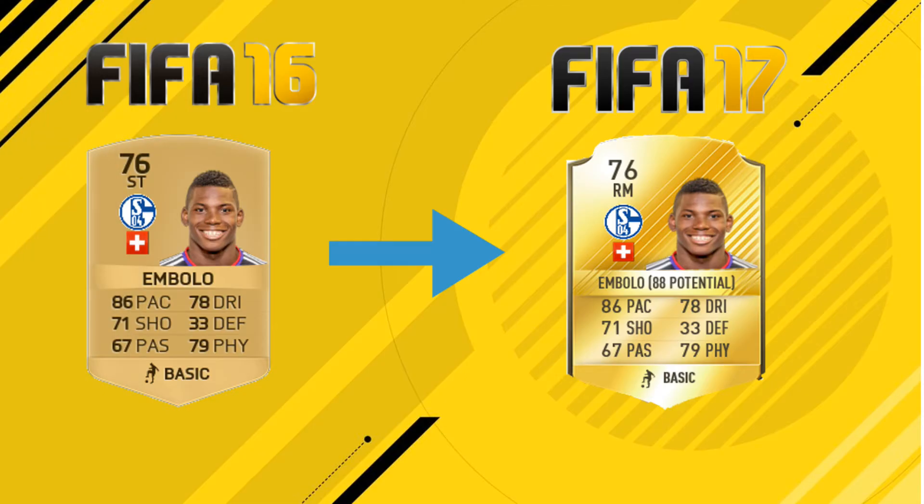The next player is Schalke's new signing Breel Embolo — a fantastic young player who played for Basel for the past few seasons, scored a lot of goals, and made quite a few appearances in the Euros for Switzerland. He's got the same rated card as last year, except he's now a right midfielder instead of a striker. Even at right mid, he still looks great with around 86 pace. He'll probably be a very cheap pickup in Ultimate Team and career mode, and he's also versatile enough to play striker as well.